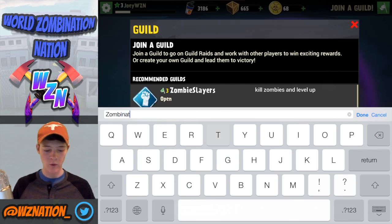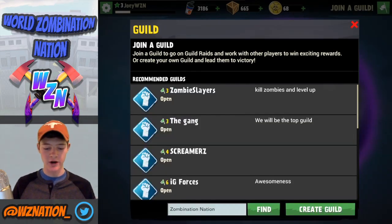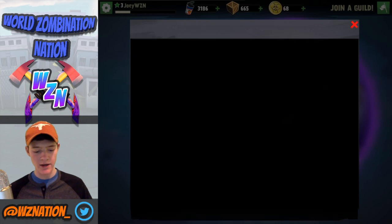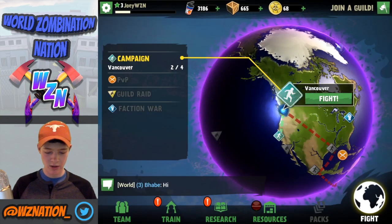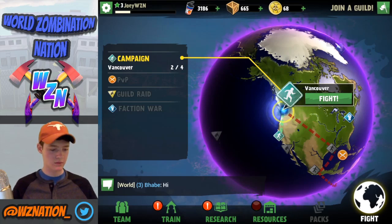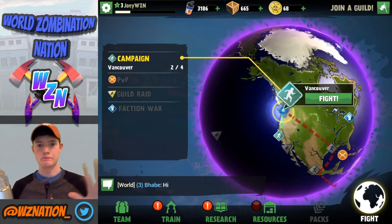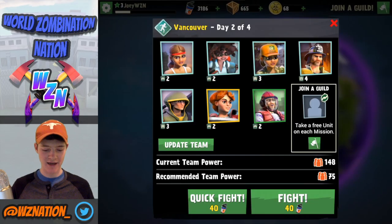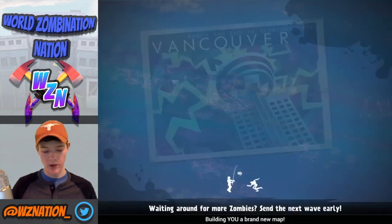You can join a guild and get one borrowed unit from there. I'm going to join the guild I created earlier, called Zombination Nation — if you guys want to join, go ahead. It's level 17 and we're getting a solid amount of perks. Let me go ahead and allow myself in, and then we'll get to Vancouver for this first attack.